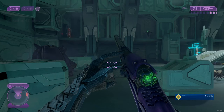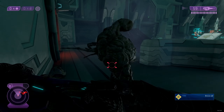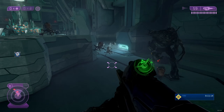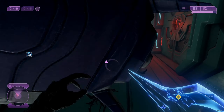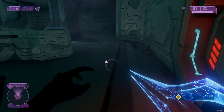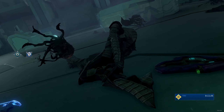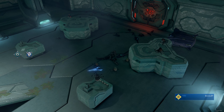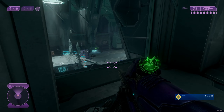I think all my allies died. There's a grunt there for some reason not coming down. The infection forms are carrying boxes - that's funny. And that's what I mean about shields: if your shields get depleted by infection forms, you die instantly.